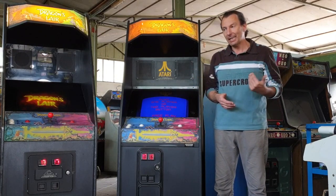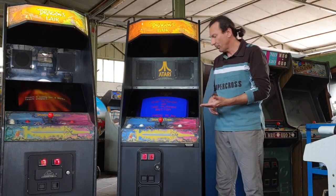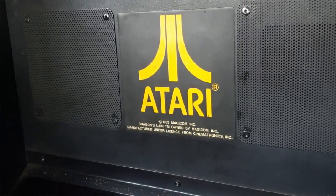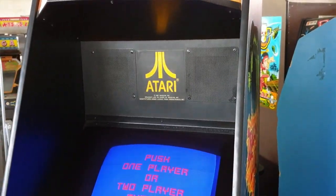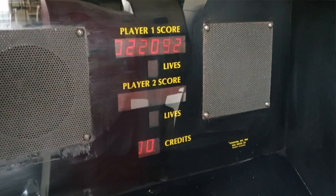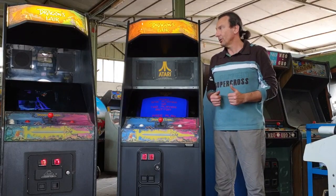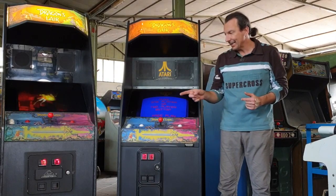Atari aveva in Irlanda la fabbrica dove produceva tutti i suoi cabinati, e ha prodotto per la Cinematronics il cabinato per l'Europa di Dragon's Lair. Lo vedete benissimo lo stemma al centro del cabinato. Invece in quello americano non c'è la scritta Atari, ma ci sono i segnapunti e il numero di vite in LED. Questo è il primo dei particolari in cui avrete già visto la differenza tra i due.